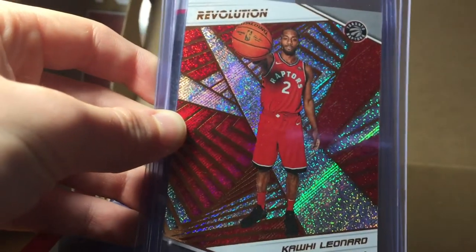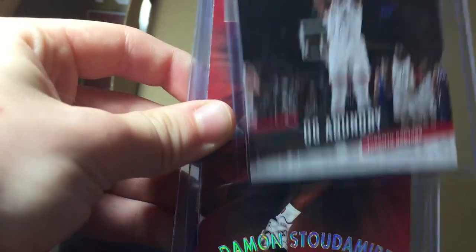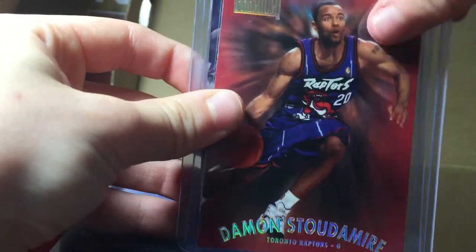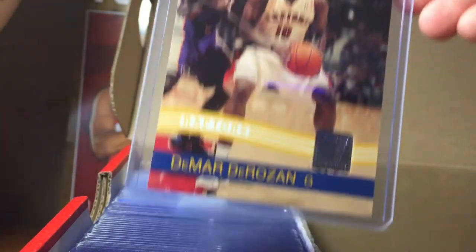My favorite team is the Raptors, so I do have a lot of Raptors cards. So I'm just going to show you a couple of those first. These are probably my favorite ones. So here we got Kawhi Leonard — it's just a base Revolution card, but I still like it. And then here we got a rookie card of OG Anunoby, a Damon Stoudemire, and a DeMar DeRozan. Sad that DeMar DeRozan left, but we got Kawhi, so that's pretty good. I think it was a good trade, to be honest — I didn't think it was at first, but mid-season, I did.